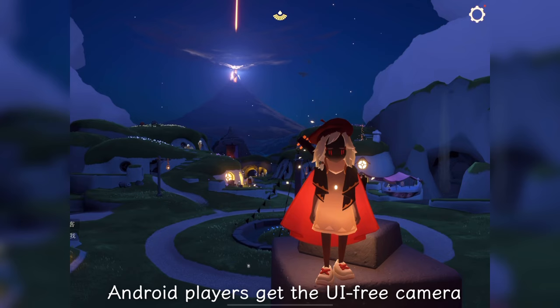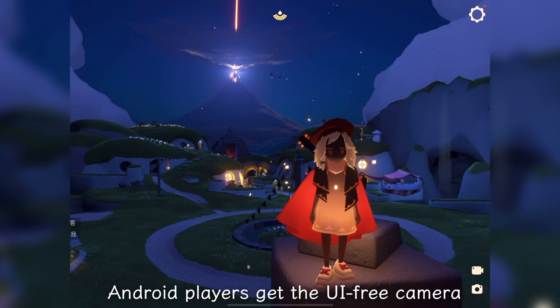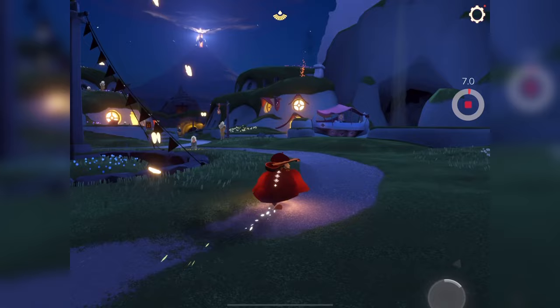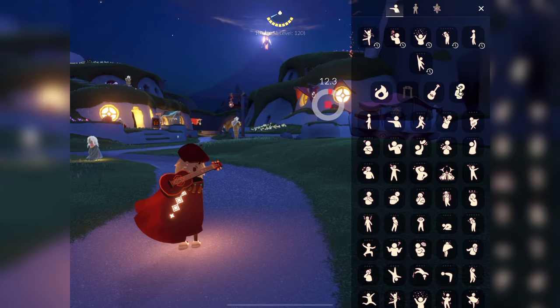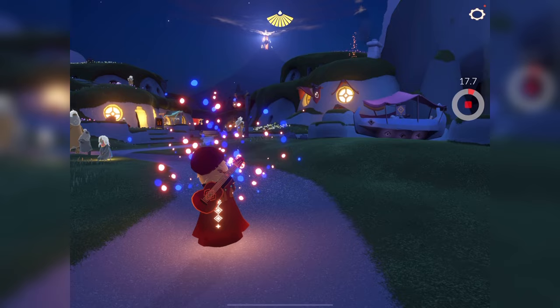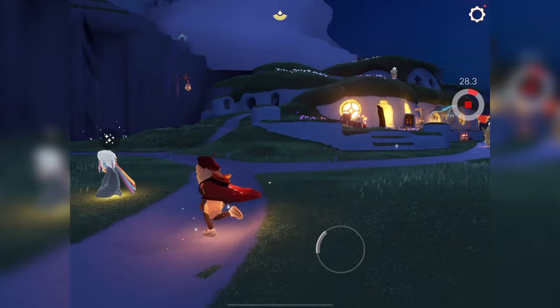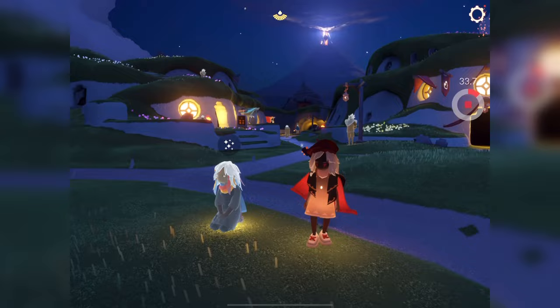In other news, Android players will finally be able to record videos in-game without their UI showing, which is really awesome especially for content creators. I've tapped it and you can see it is recording. What this does is it removes all the UI — so at the top of the screen where it shows my winged light count, that won't show up. If I open the menu, the emotes won't show up. If I open the settings, that won't show up. Same goes for other players' text if they're talking to you, as well as the movement icon. So that is really awesome.